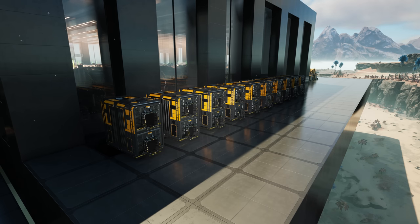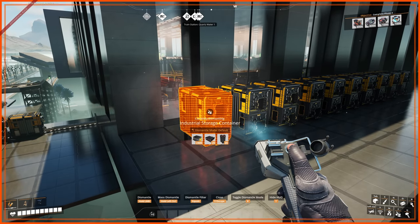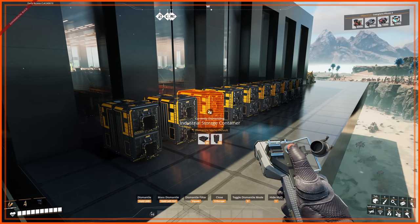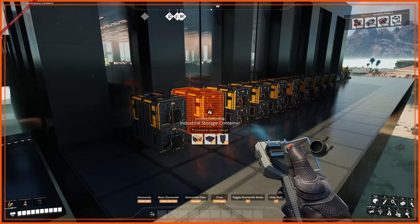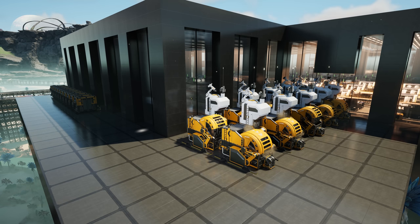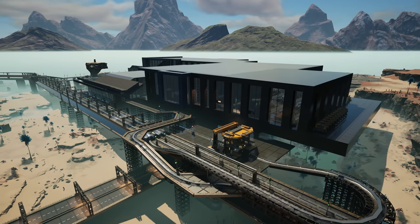The radio control units then come to this little temporary storage solution where all my items are stored. You can see radio control units, computers, and circuit boards - the overflow from the line downstairs. Once those storage containers get full, items head to these sinks right here just to keep the belts moving. And that's pretty much the work I've done in this area.